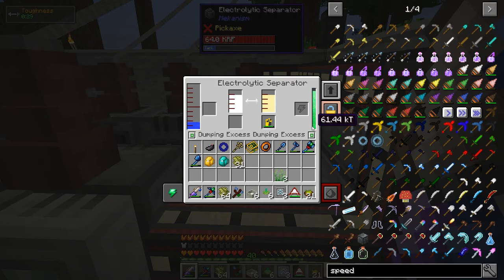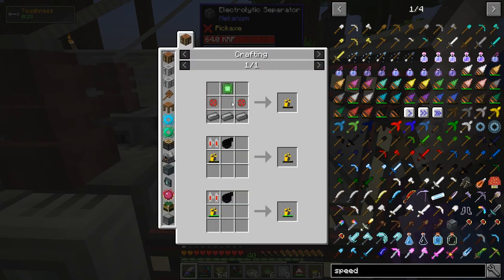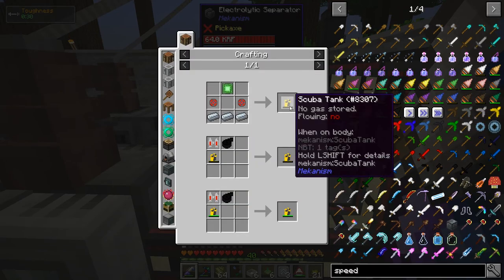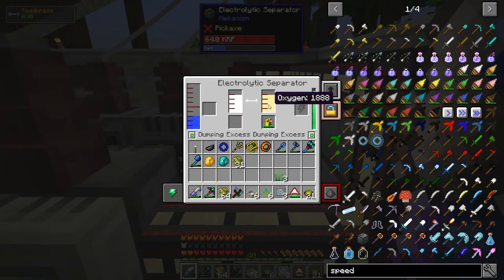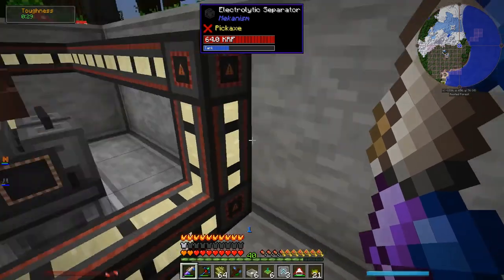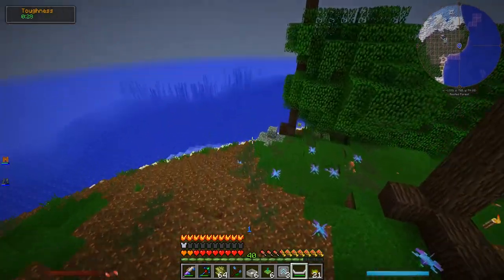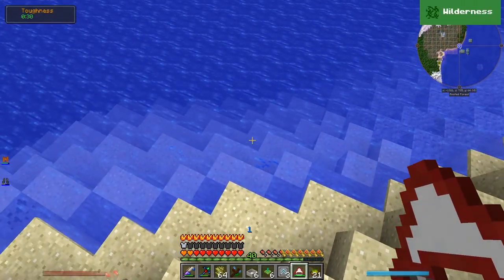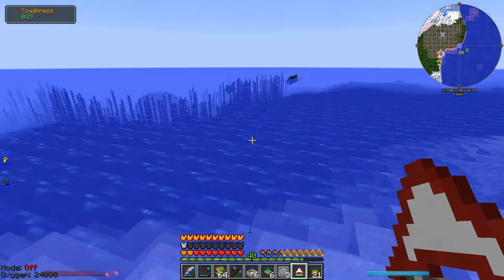I was also thinking it would be really nice to be able to breathe underwater, so I just searched for 'scuba' and found this scuba tank from Mekanism. The recipe was super cheap — stuff I already had. I made it, and of course it needs to be filled with oxygen, but that's no problem because we have the electrolytic separator, which already makes oxygen. I just plopped it in there and it's full. I'm assuming you just put it on like a chest piece.